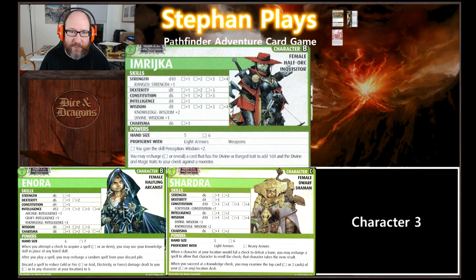She has a ranged skill based on her strength and knowledge and divine based on wisdom. Hand size of five. Proficient with light armors and weapons. You may recharge a card that has the divine or range trait to add 1d4 and the divine and magic traits to your check against a monster. When you defeat a monster on your turn, you may roll a d6 — on a 4, 5, or 6, you may explore your location.